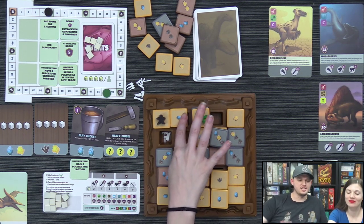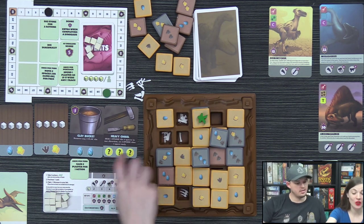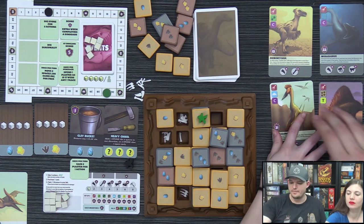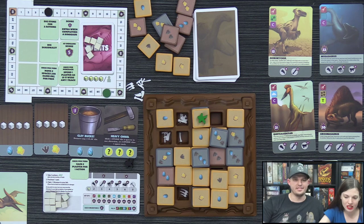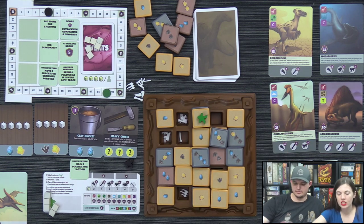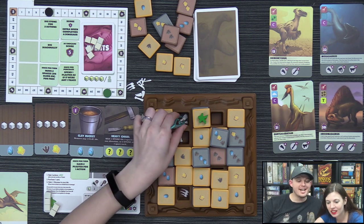Lizzie uses her extra actions to push Derek off the board, knocking him off the plateau. Derek has to spend an action to come back on. A new dinosaur — an Allosaurus — is revealed. Lizzie digs a hip bone out with persistence after nearly getting it several times with the tweezers.